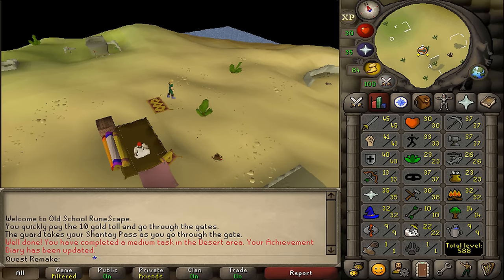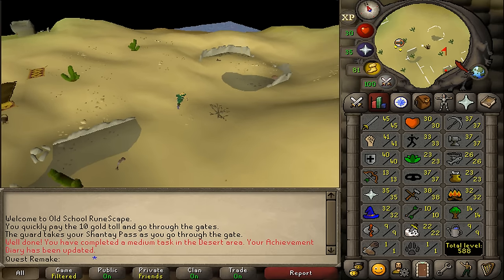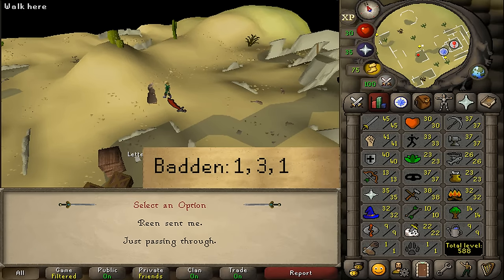Once you have arrived at Uzer, let's go to the Clay Golem. Near the Clay Golem you will find a new NPC, which should be Father Badden. Talk to him and select option 1, 3, and then 1.